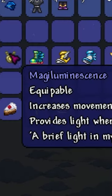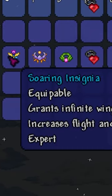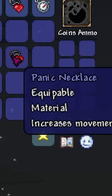For accessories, you need the Magic Luminescence, Terrace Bart Boots, Lightning Boots, Frost Bart Boots, Soaring Insignia, Celestial Shell, Inklet of the Wind, and Panic Necklace.